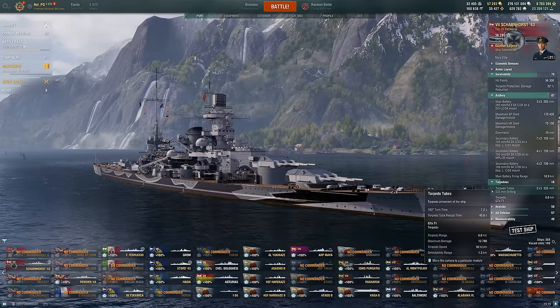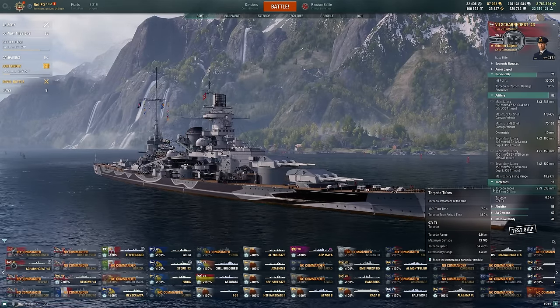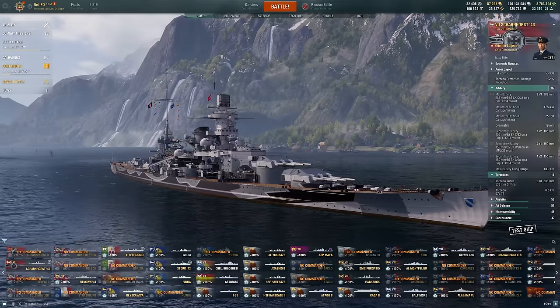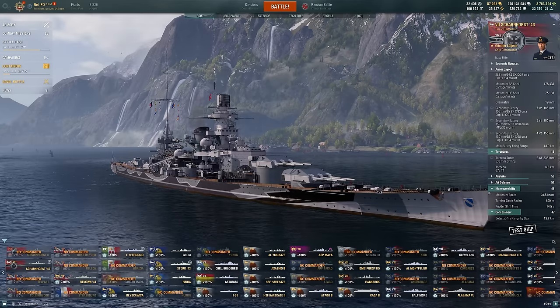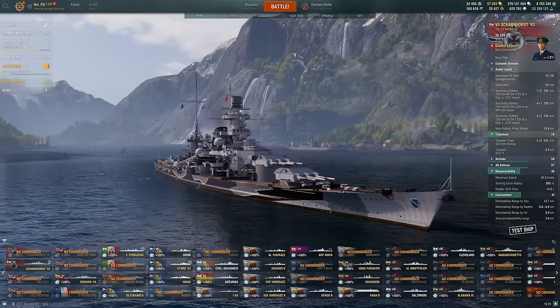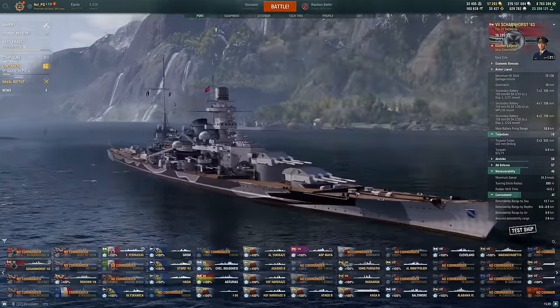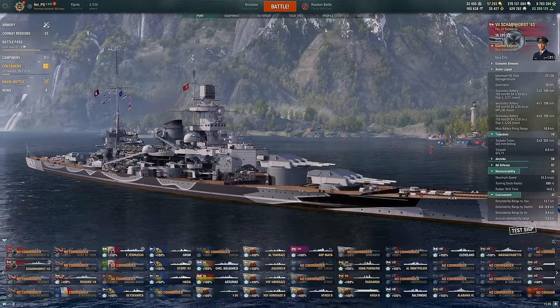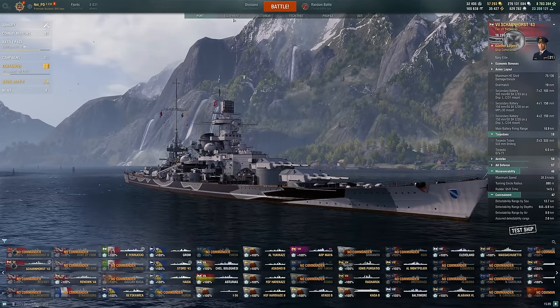So if you do get into a brawl with one of these things — if it says Scharnhorst '43 — those torps are coming back up really quick. Be careful of that when you are brawling this thing. The concealment is going to be the same, maneuverability is going to be the same, defense very similar to a Scharnhorst. Considering it's hopefully going to be free for people to pick up over the holiday season, I think this is going to be a fun one, especially in ranked.